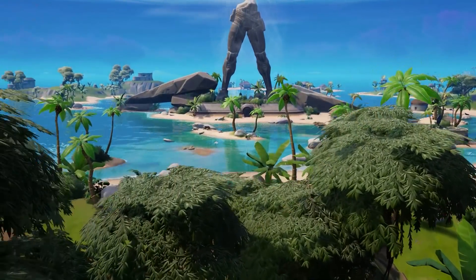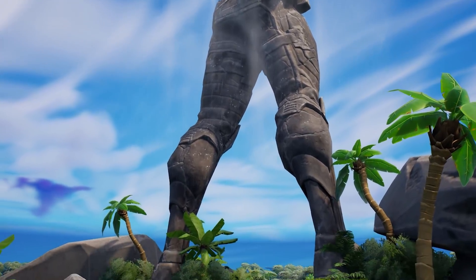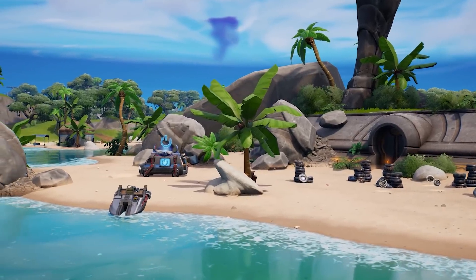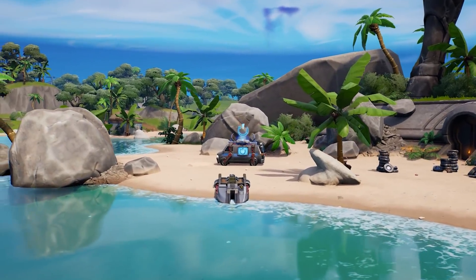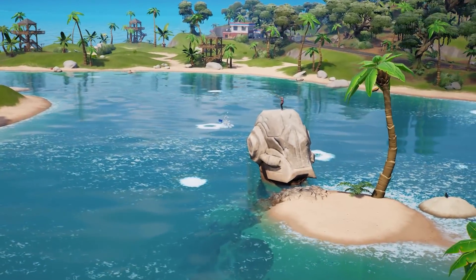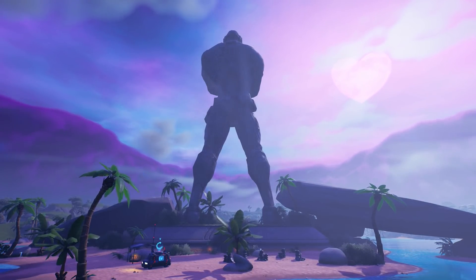It happened after only one season. The egotistical statue of the Foundation has finally been destroyed as the IO declare war on the Loopers and the Seven. His torso is no more, laying in ruins on the beach — take a look at his head. I bet Sloan is happy about this. Who thinks it will be rebuilt? Or maybe one day the statue will be remade in another's image.